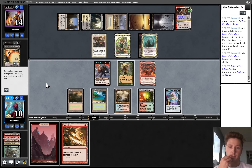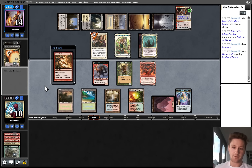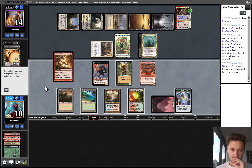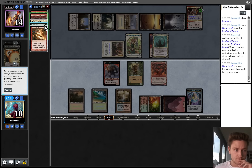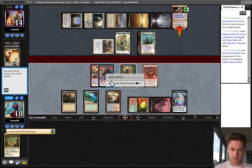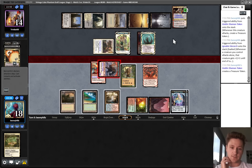Flame Slash is a pretty terrible draw, but it does let us bestow the Phoenix, which I think is correct. We're going to go land, Flame Slash the Mother of Runes - they're going to tap it to give itself protection. Then we can give one of our things flying and haste and hit them for five in the air or kill a Jace. This gives us definitely a chance - we get to them for five, we're killing them fairly quickly. I think I'm just going to ignore the Jace and go at their face. If we can ever take the Tidehollow off the board, that speeds up our clock significantly.